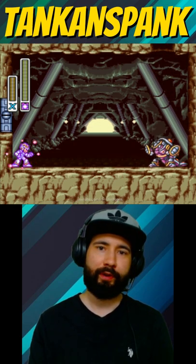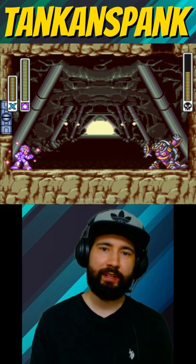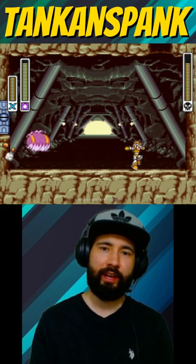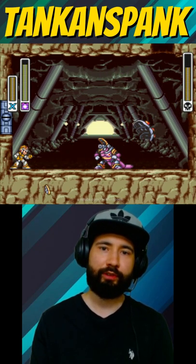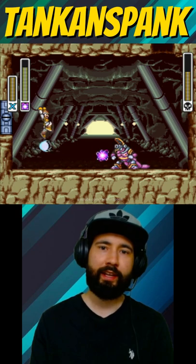Armored Armadillo's weakness is Electric Spark. X can do massive damage at the beginning if you fully charge and release Electric Spark. Dillo will lose its armor when hit with Electric Spark, making it vulnerable to any attack.